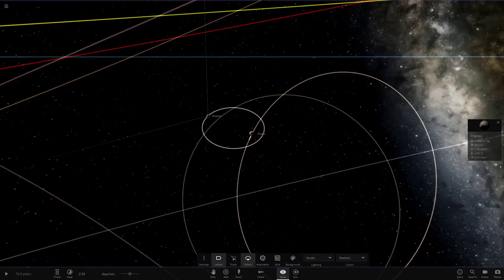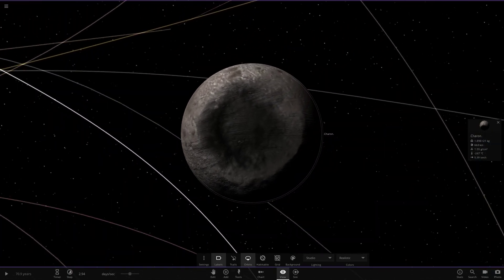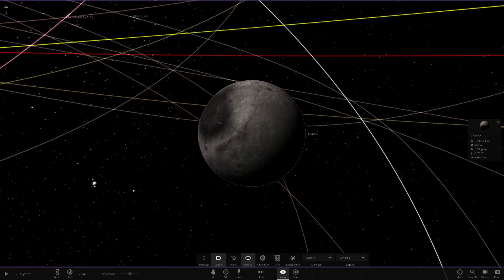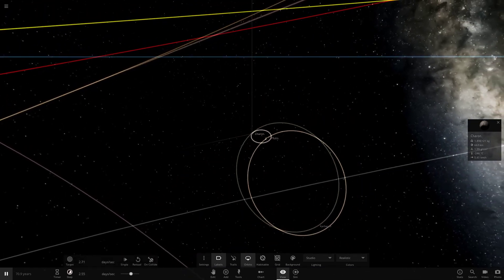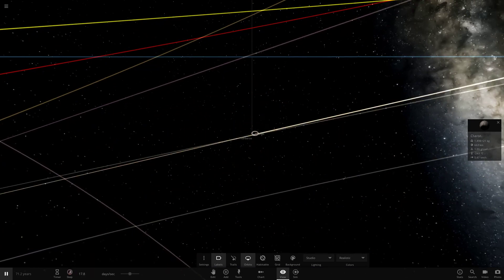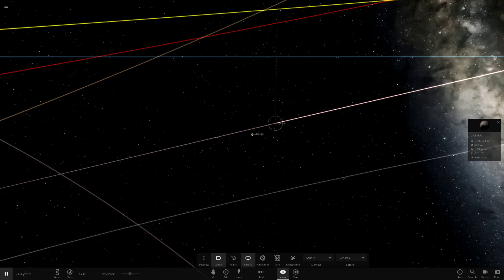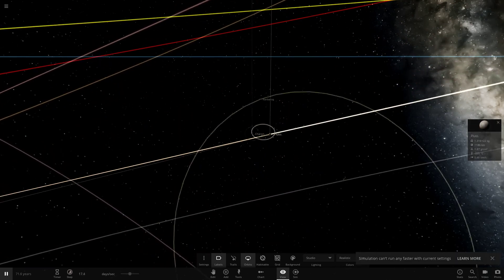Let's check out the massive crater Charon has picked up — look at that burn mark from the collision, a pretty huge crater right there. By the looks of it that's pretty much the end of things. Kerberos just keeps coming back and forth going around, and Hydra is long gone — it actually survived a collision and escaped alive. That would say is our first scenario done.